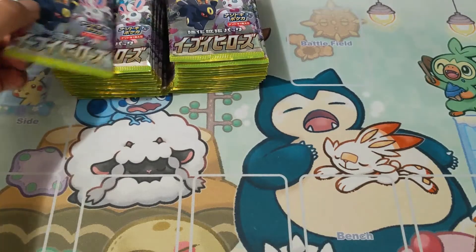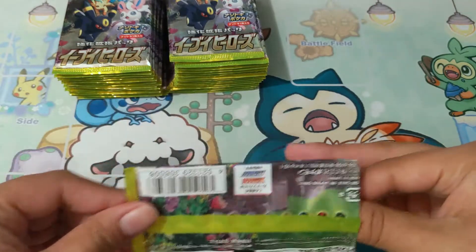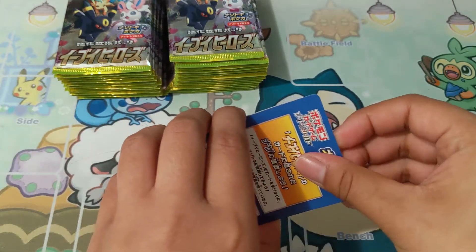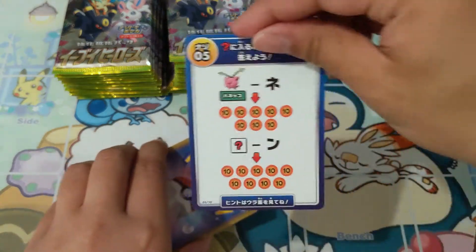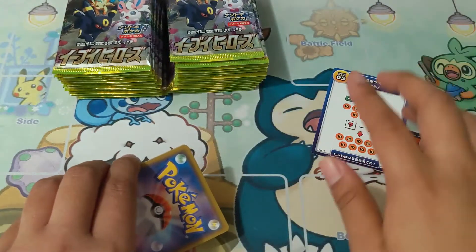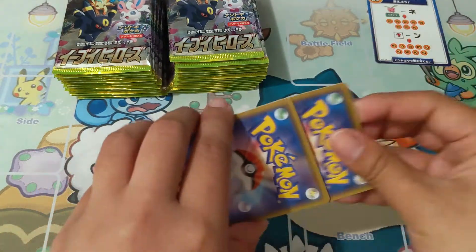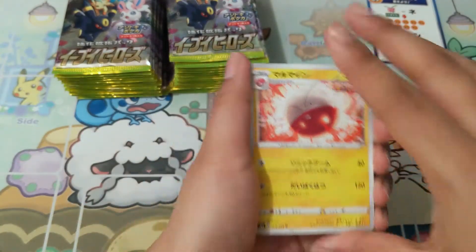Alright, I'm ready. I've cut all the tops of the cards and I'm going to alternate between the left and right side of the booster box because I'm not quite sure what the pull rates are like. It also comes with what I think is a puzzle piece card — there are 10 of these, so I wouldn't mind collecting those. There are five cards in each booster pack.